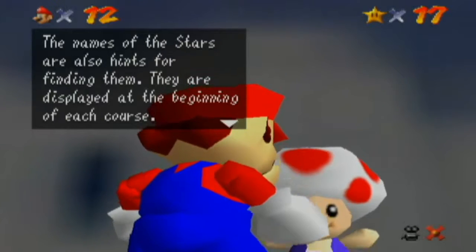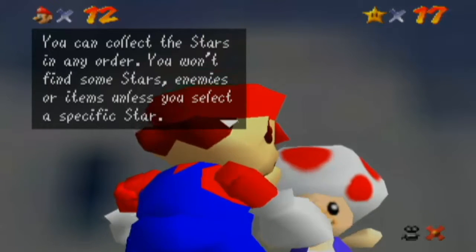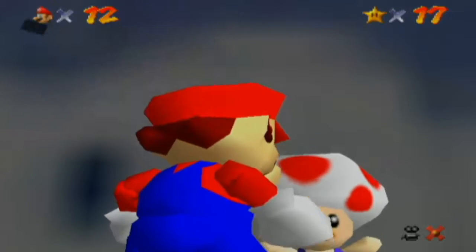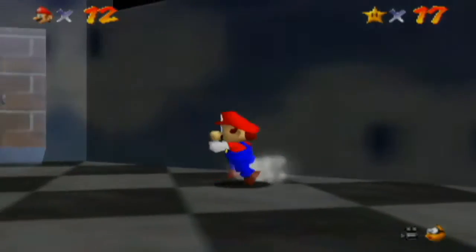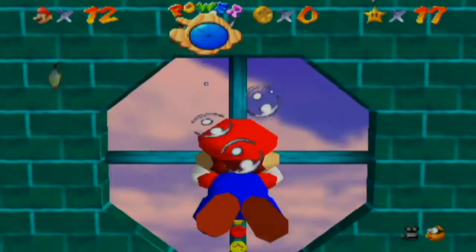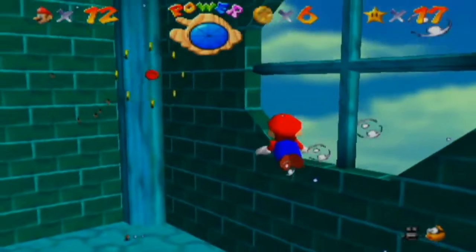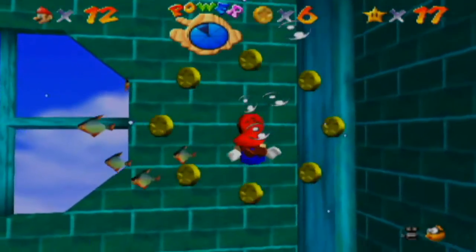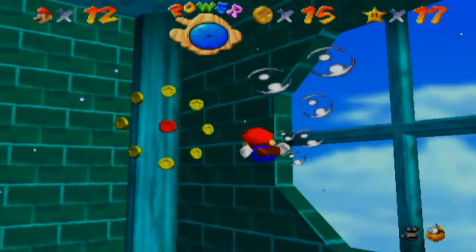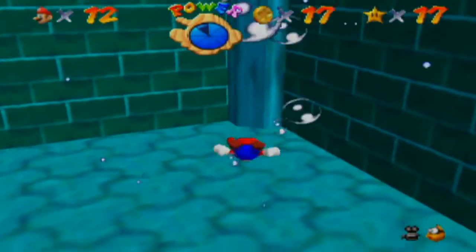But before we actually go in here, let's talk to this toad. The names of the stars are also hints for finding them — they're displayed at the beginning of each course. You can collect the stars in any order. You won't find some stars, enemies, or items unless you select a specific star. After you collect some stars, you can try another course.